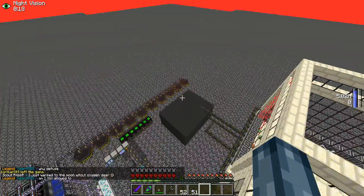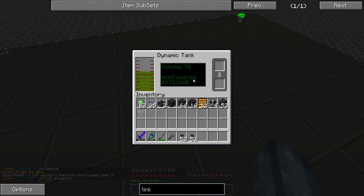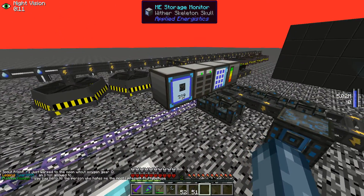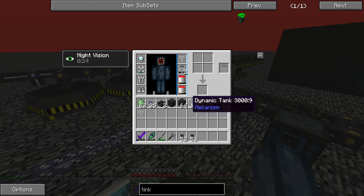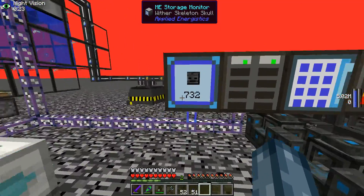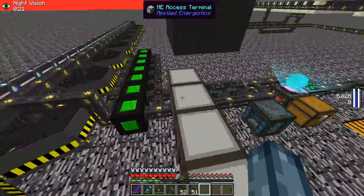You can also sell the mob essence as well. Just to prove how much this makes: it's at 729 now. Seven hundred and twenty-nine times 75 divided by two — that many wither skulls is worth 27,337 in the shop, and it's still going up. Each time the counter increases it adds an extra 75 dollars to our balance.